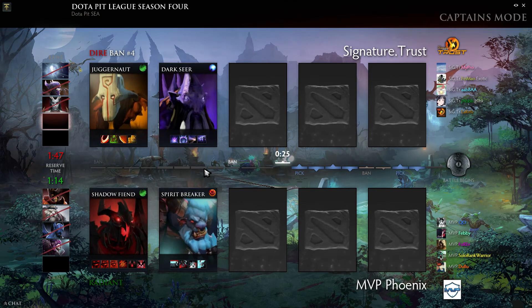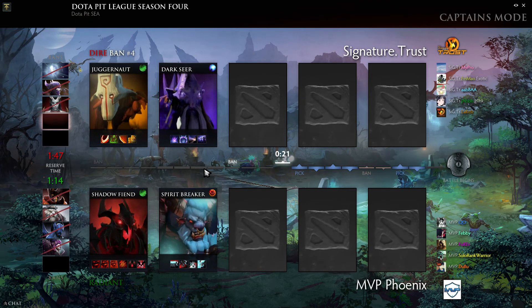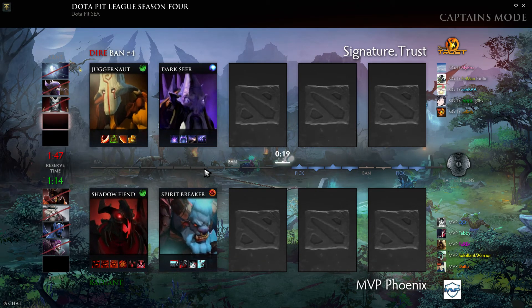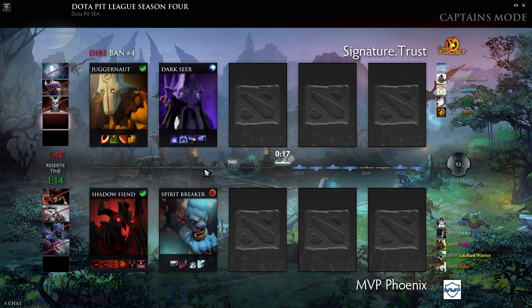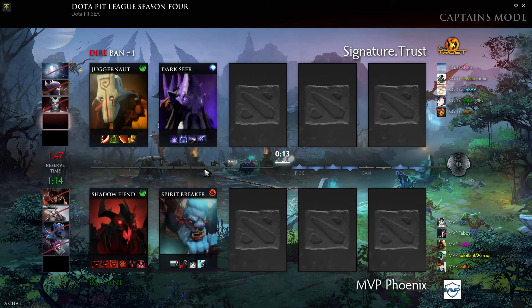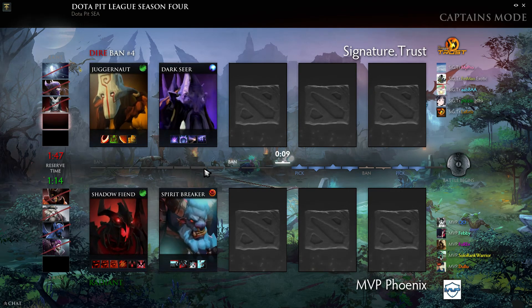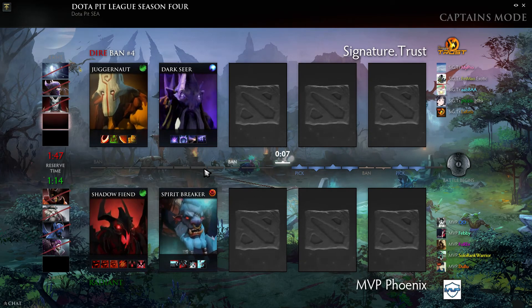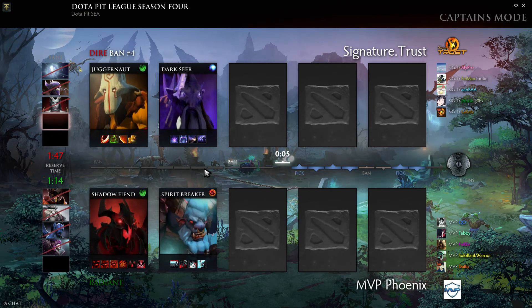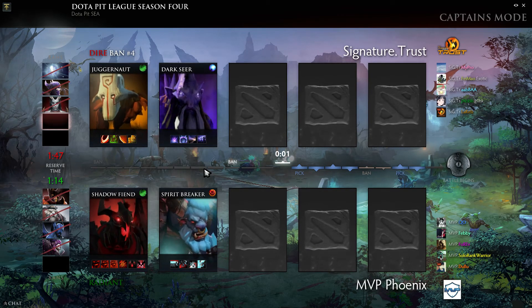Game two is about to get underway. Game number one was a little bit one-sided — MVP Phoenix kind of ran away with things while Trust were left struggling. But new game, new draft, different heroes this time around. Trust start with the Juggernaut again, but this time they also have a Darkseer.